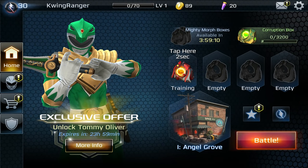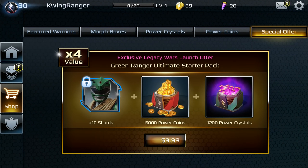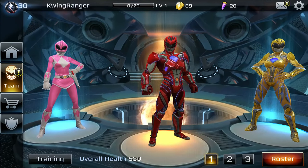Tommy is the offer exclusive — expires in 23 hours and 59 minutes! You can get Tommy for ten dollars — the Green Ranger Ultimate Starter Pack gives you 5,000 power coins, 12,000 power crystals, and Tommy x10 shards. That's four times the value. A lot of people are going to cave in — I'll probably do that for the second episode.